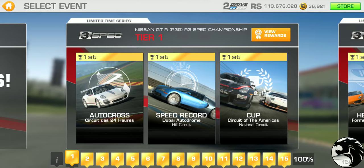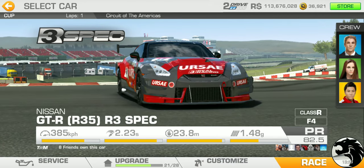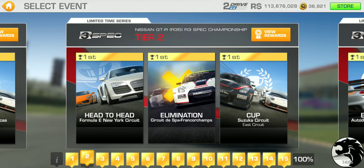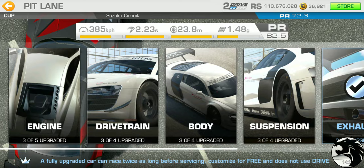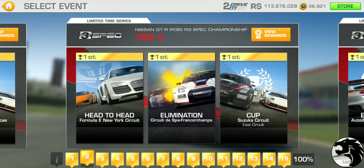Tier 1 features: autocross at Le Mans, speed record at Dubai Hill Circuit, and a cup at Circuit of the Americas National Circuit — just a single lap, so a quick tier. Tier 2 has head-to-head at New York, elimination at Spa, and a cup at Suzuka East with two laps and a PR requirement of 72.3. Some upgrades will be needed to progress.